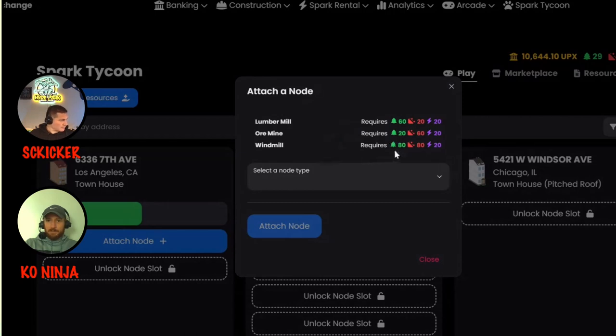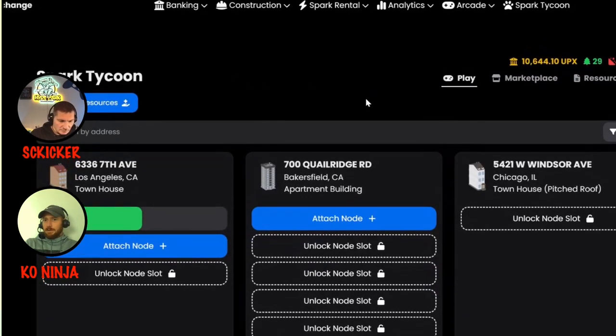The windmill needs 80 lumber, 80 ore, and 20 energy. The lumber mills produce four lumber per day, the ore mines produce four ore per day, and the windmills produce one energy per day. I want to collect my resources — I have five lumber, and that lumber just went into my balance over here.